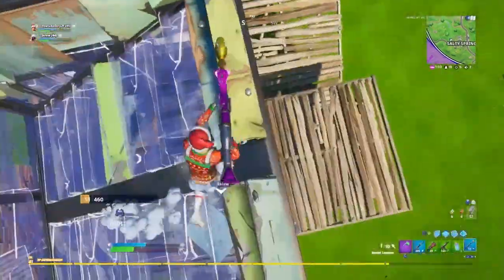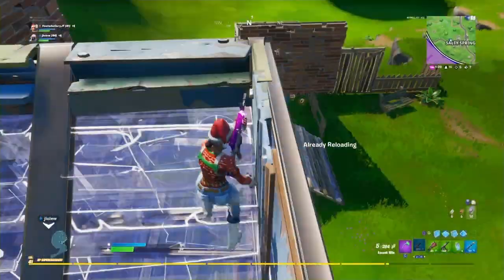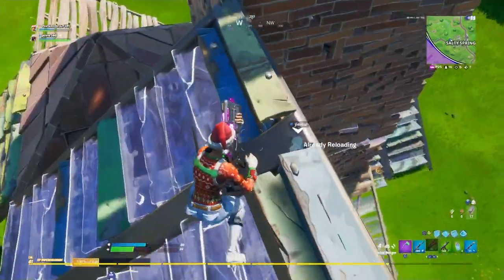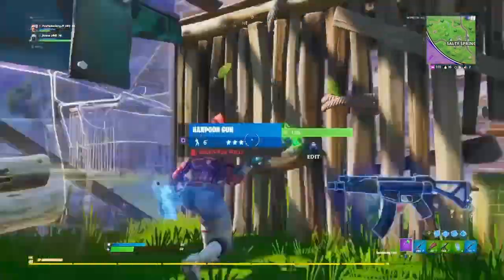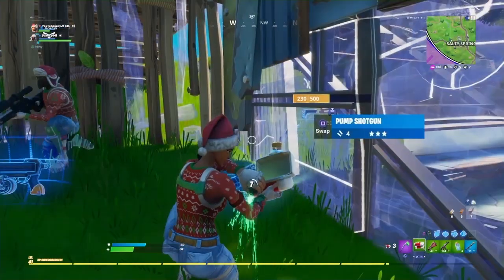One retailer that does actually sell the code right now — and this is one of the only stores still doing this promotion — is Target in the US. The sign inside Target reads: free item with purchase. Buy one Fortnite Darkfire Bundle, V-Bucks, or toy, and get one in-game Merry Mint Harvesting Tool. So it's similar to the other promotions with GameStop, where you buy a Fortnite-related item and they give you a code. But it seems like this promotion is only going on at Target right now.